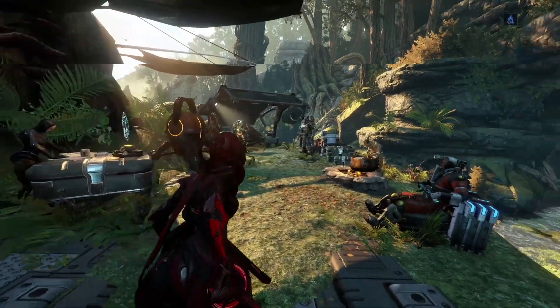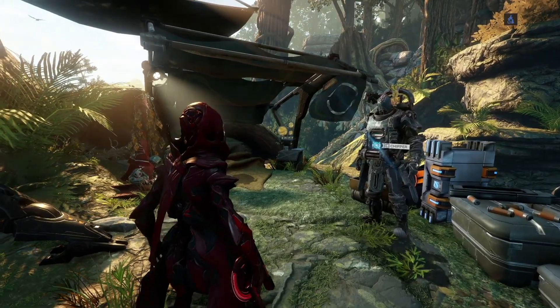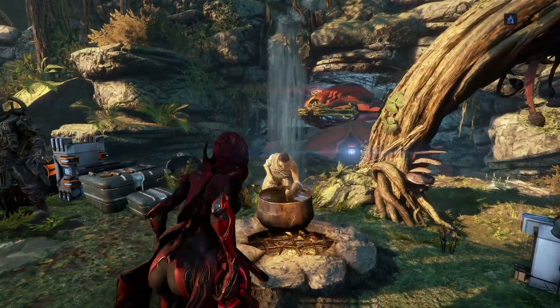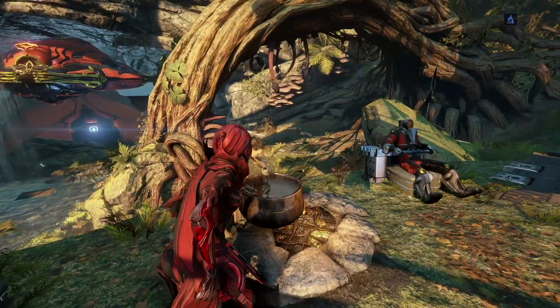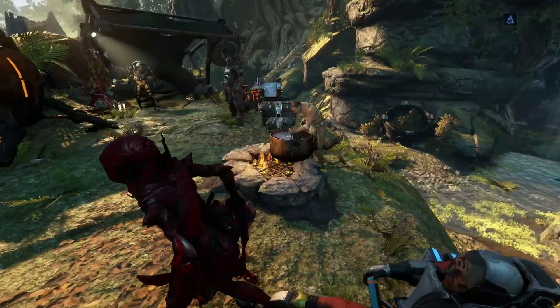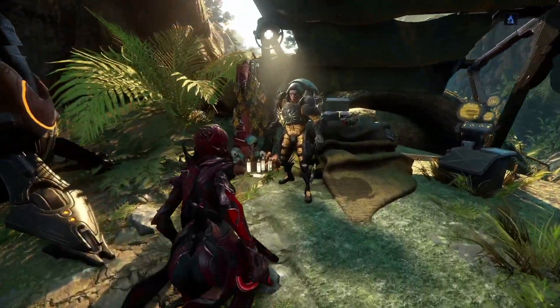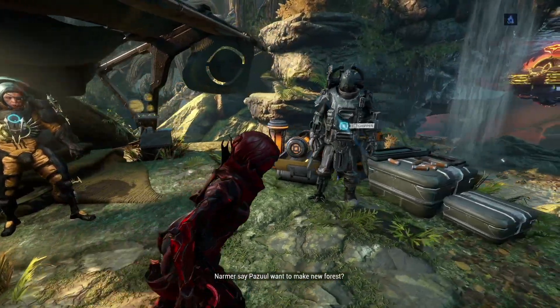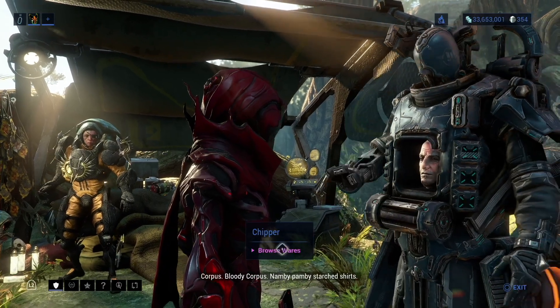So once you complete Veilbreaker, you'll know who these characters are. You might know who this character is already — I'm curious why he's here, but they're just chillaxing here. That's perfectly fine. Anyway, Chipper is the person we need to go to.